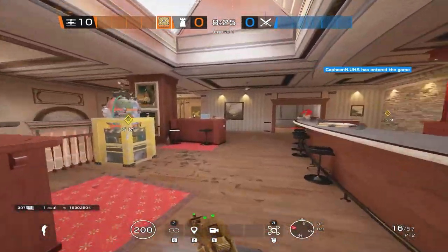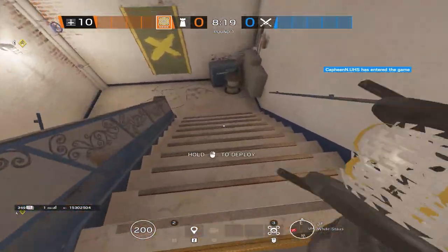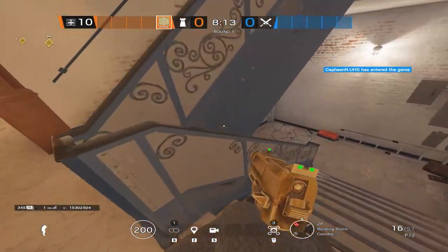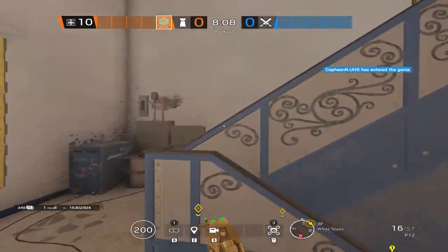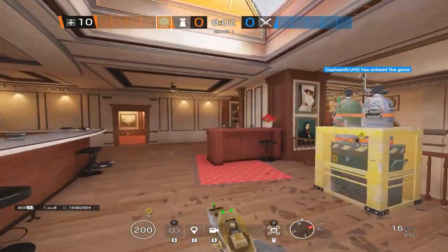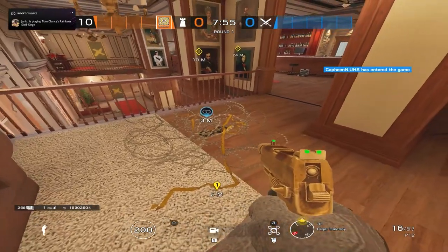For your barbed wire placements, you're going to want to be placing some barbed wire on the top of the white stairs right here. This is just to prevent somebody crouch walking up the white stairs early in the round. A lot of people will come down here and breach the soft wall right here and crouch walk up the staircase. For your next barbed wire placement, you're going to want to slap it right under this hatch. This is actually a pretty important one — I'll talk about this in the next part of the video.